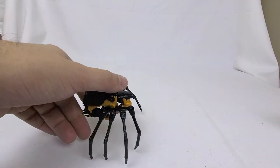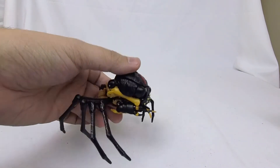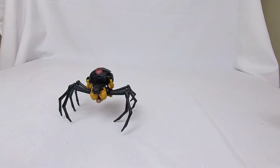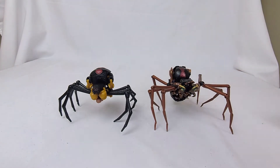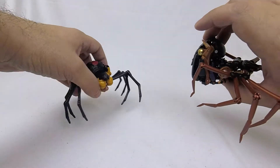First we have this Black Widow body, which is super nice and compact. The legs obviously are black instead of orange, but I think she compacts down really, really impressively. For comparison, here is Masterpiece Blackarachnia, which we can see doesn't even compact down quite as well as this one.